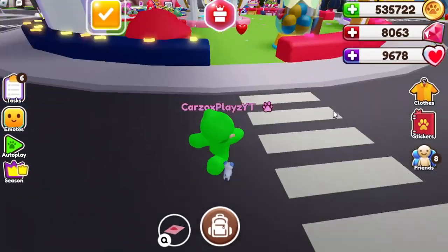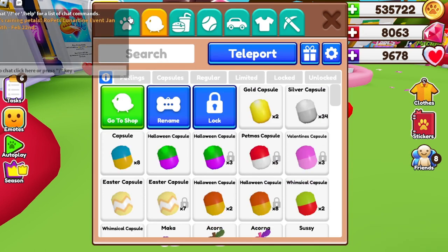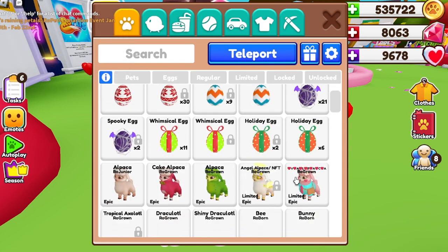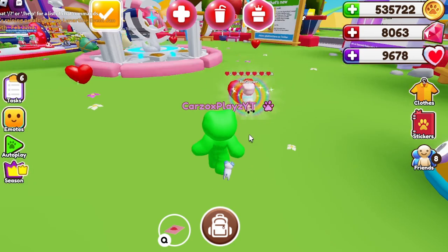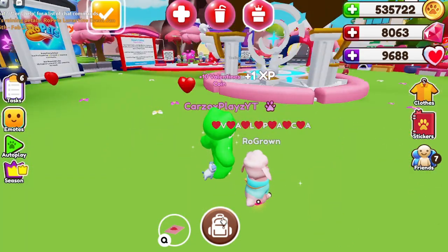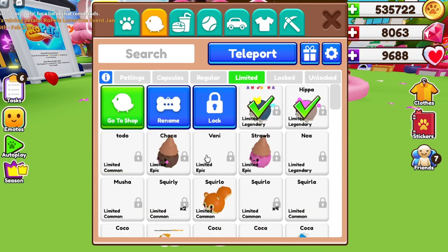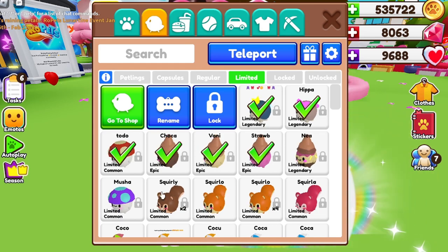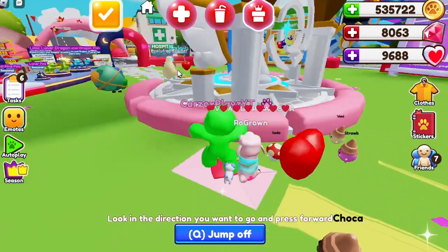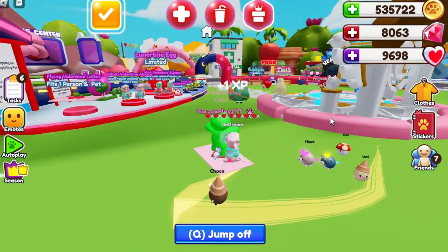My first recommendation is the hearts. We have these little hearts around the map where your pet can click on them and, as you can see, it will hatch and give you 10 coins. If you want to make this easier, equip all the petalings you want — it doesn't matter which one, they all give the same amount. Then go on your flying vehicle and your petalings will scatter around the whole map and click hearts for you.